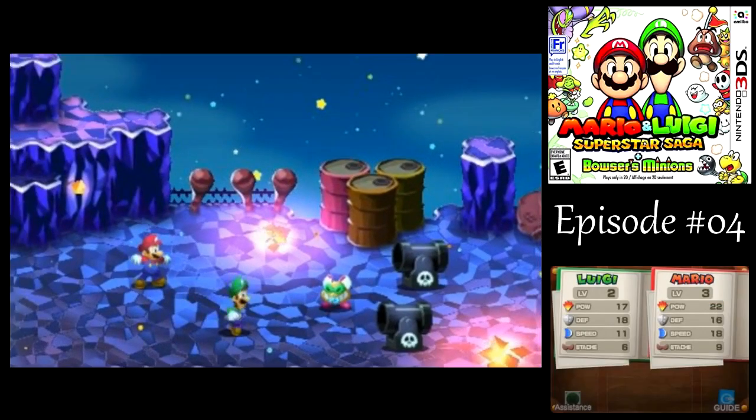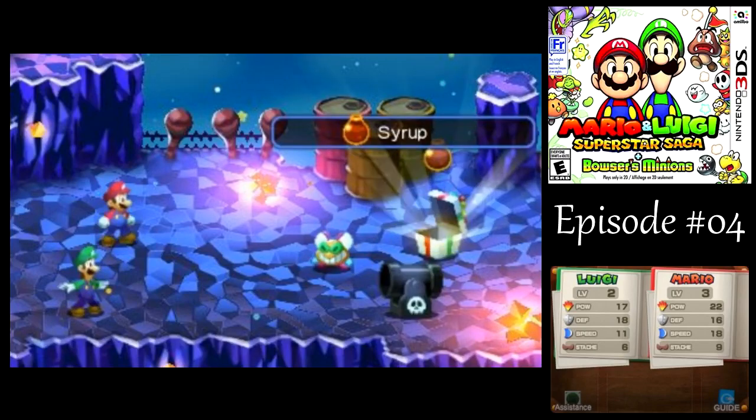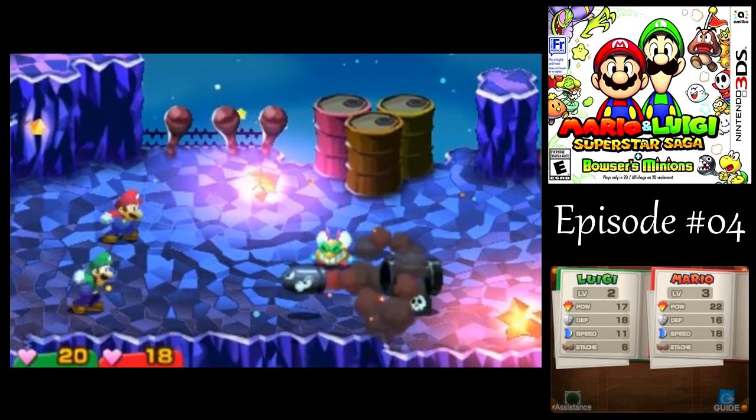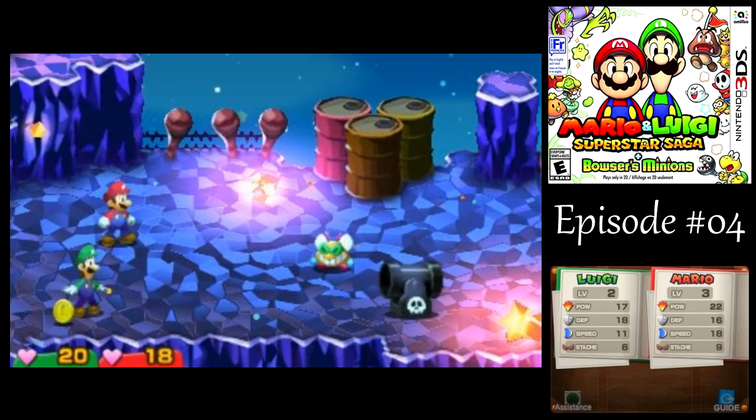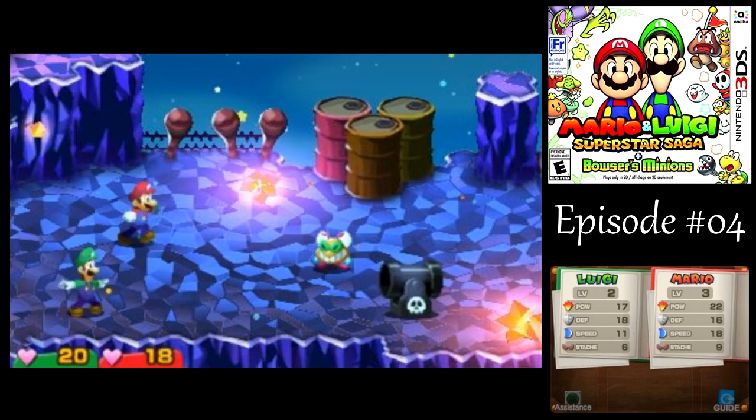I think one more from Luigi should be good enough. The Bill Blasters can only shoot at a character that they're in line with.